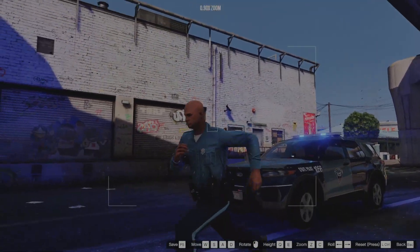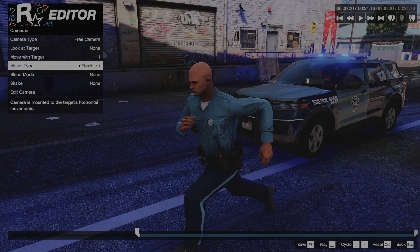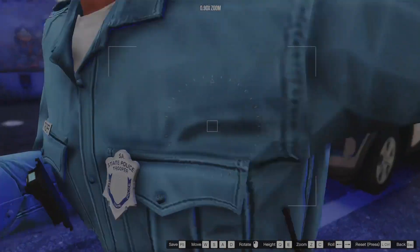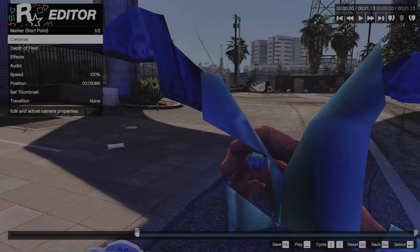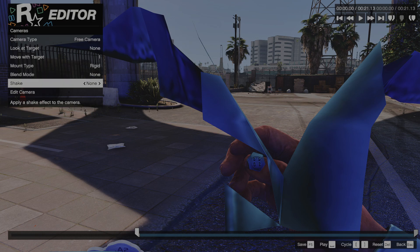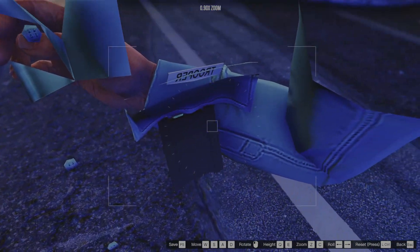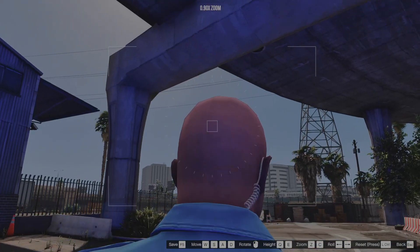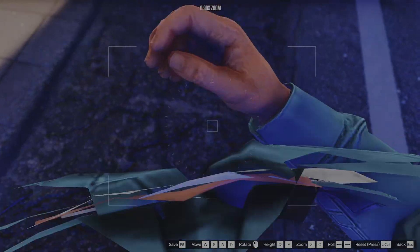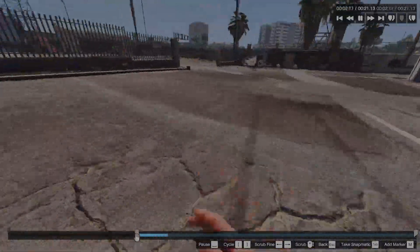You can't see the entity but it's there. Next, set the mount type to Rigid — not Flexible, because Flexible will look wrong and won't run correctly. Once it's on Rigid, position the camera around the neck area, zoom out a little bit, and there you go — it looks like a body cam.